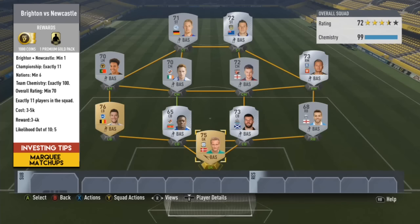Brighton versus Newcastle — both teams are top 2 in the Championship and fighting heavily for promotion. They might go one player from both teams or just give the emphasis on one player, either from Newcastle or Brighton. 11 from the Championship, 6 nations minimum, 100 chemistry. 70 overall rating, 3 to 5k in terms of costs, and 3 to 4k reward — I'm going to say like a 7.5k pack or something focused on a silver-based pack. 5 or 6 out of 10 for likelihood.